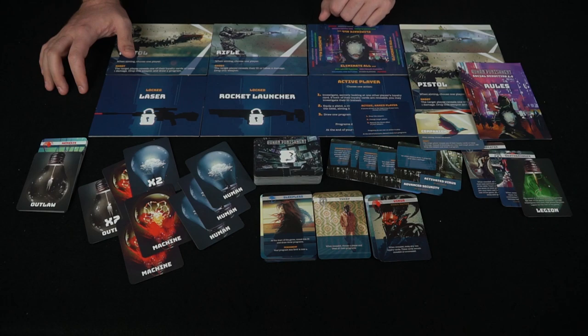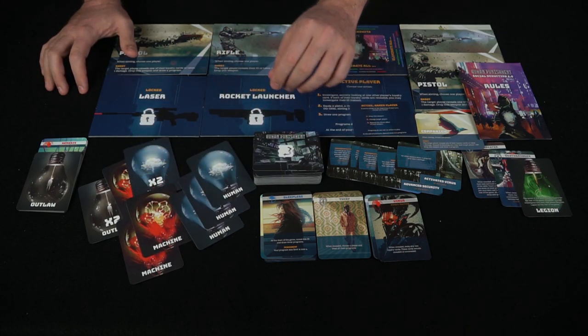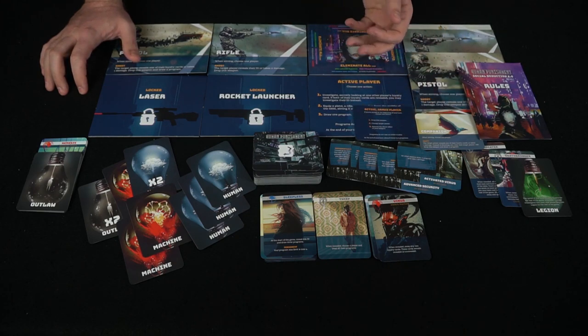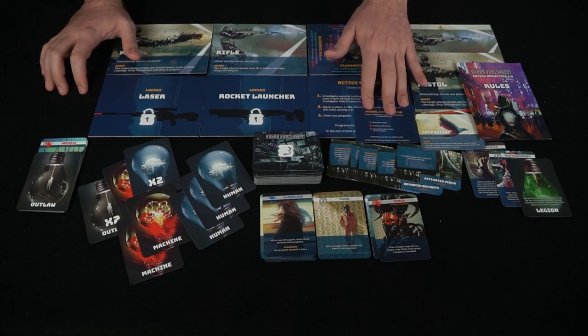Everybody is also going to get two random loyalty cards and one faction card. On your turn, you pick a first player, and depending on whether you are an unarmed active player or an armed active player, you can choose one of three different actions shown on the player aid cards.